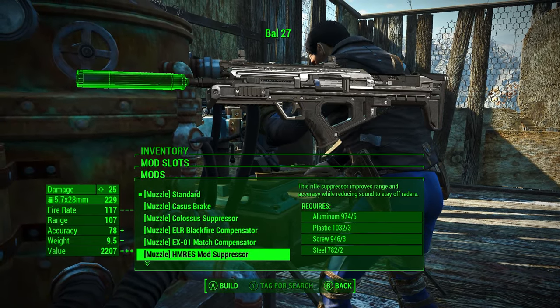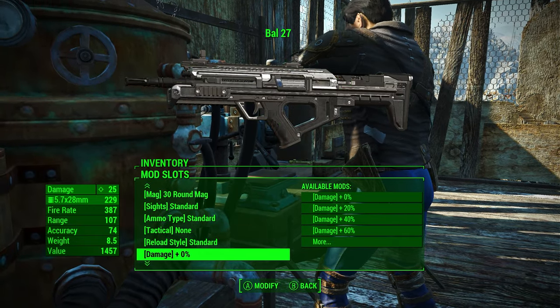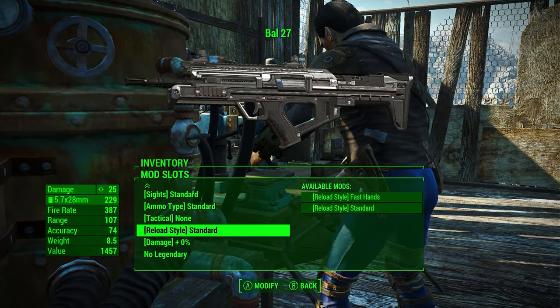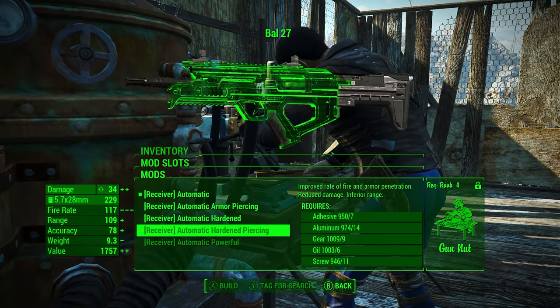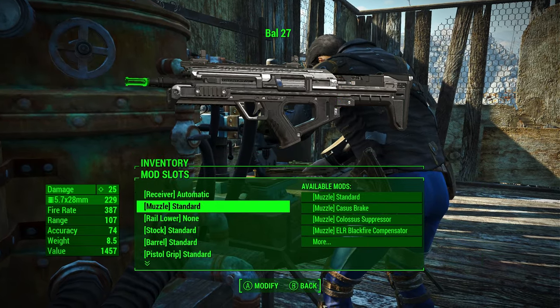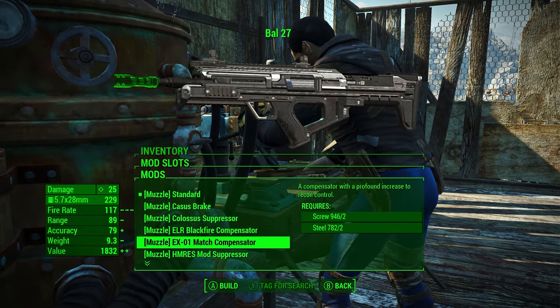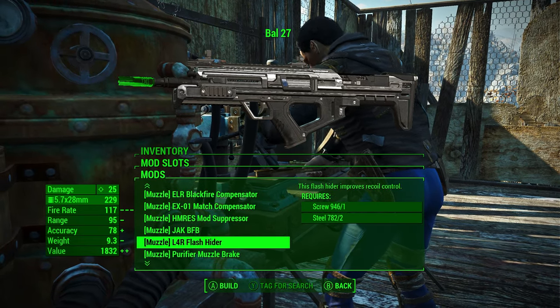You can see that it has all these cool things — pistol grips, mags, sights, ammo types, tactical, and a lot of other stuff. Let's start with the receivers. You have the typical automatic receivers — there are no single-fire ones, which is kind of interesting. For muzzles, you have the silenced ones, ones that compensate for recoil, and flash hiders.